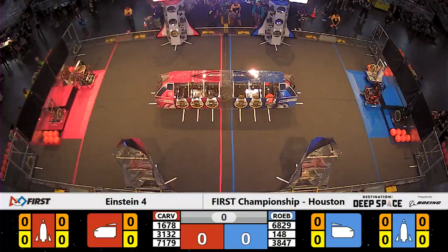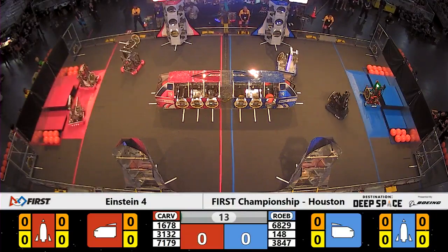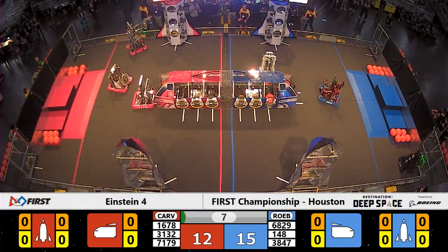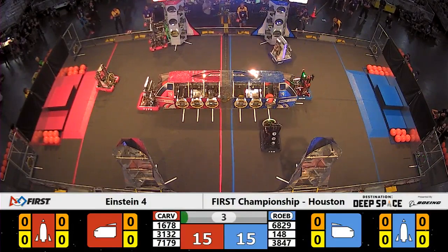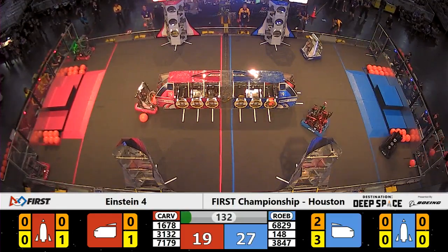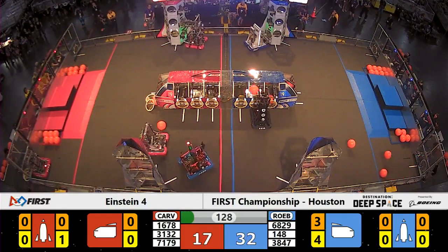Space Explorers between the lines. 3, 2, 1, go! A little bit of a slower start for this Einstein match. Two of the Blue Alliance robots moving first, followed by the third Roebling robot, Team 6829, moving to the front of the Blue Alliance cargo ship. Placing a hash panel successfully before the end of the 15-second sandstorm period. 30-17, Blue Alliance in the lead.